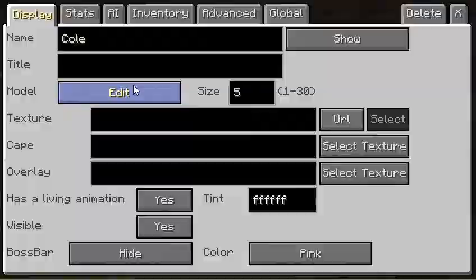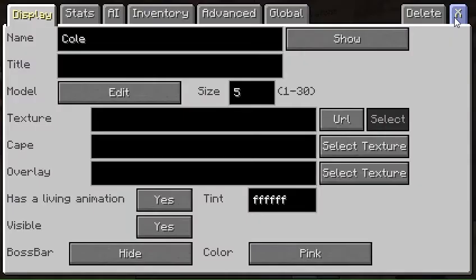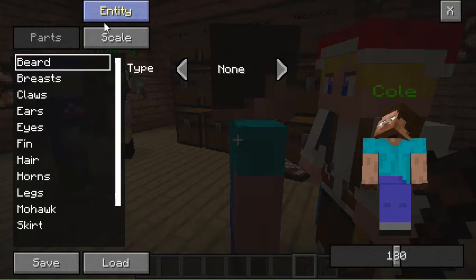If you wanted to make a custom skin, you can hit entity or scale. We have a regular person here — a regular Steve — but let's say we wanted an entity. We could have like a pony. Oh my God, a Cole pony — he literally looks like a Pegasus. We also have a golem, an NPC dragon — you're really huge.